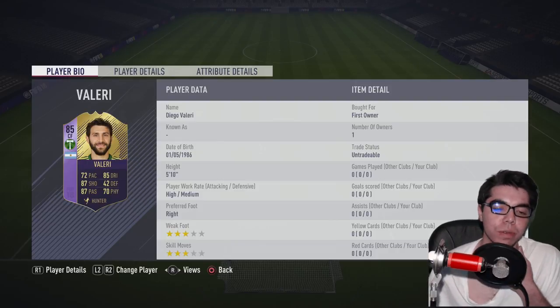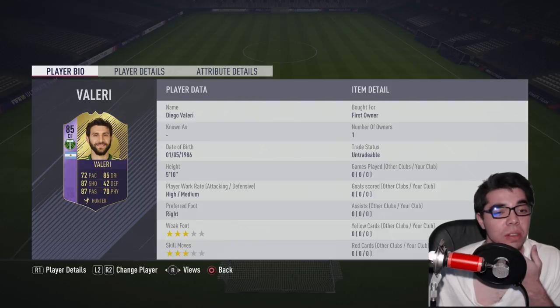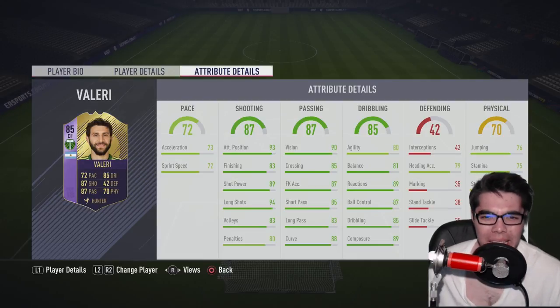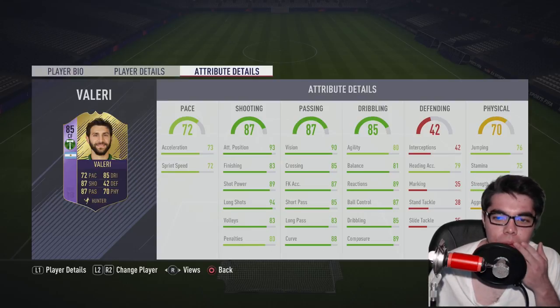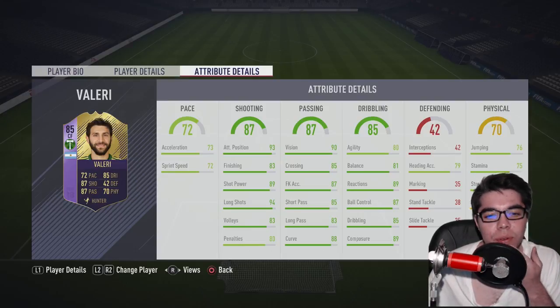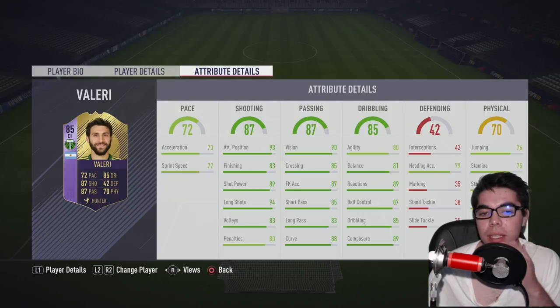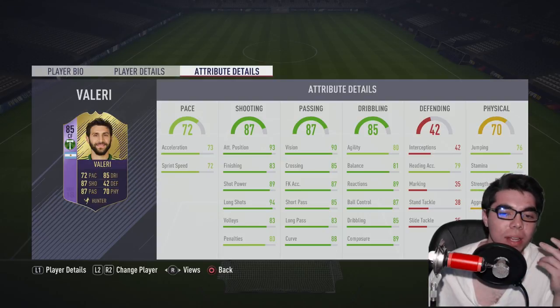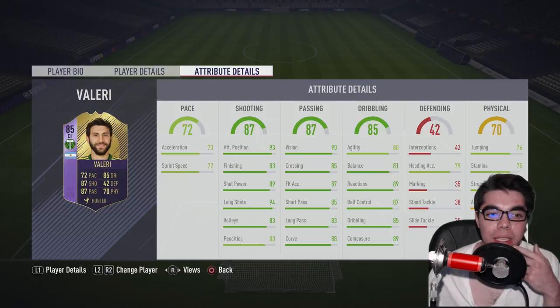Look at that Valeri card — looks nice. He doesn't have four-star skills or four-star weak foot, which is a little disappointing, and he is old too. But if you look at the bigger stats — 87 shooting, 87 passing, 85 dribbling — that's a whole lot of green in those three columns. He doesn't have the greatest stamina or strength, but he's a CAM so you wouldn't really expect it. He does have 89 composure, which is great. The curve finishing is a little lower but with Hunter that should be plus 10, so it's like 93 finishing. This card could bang some long shots in.